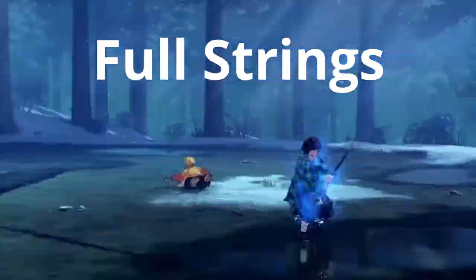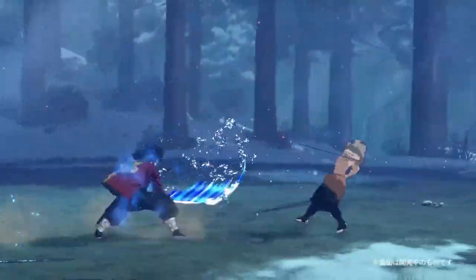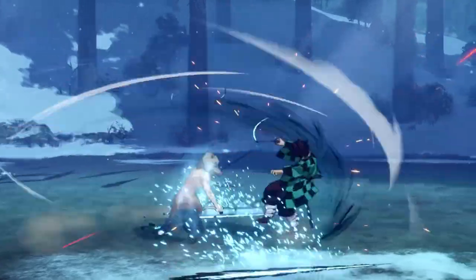This is an example of the full string with the down input that does a lot of damage. Here's Giyu's down full string, where it does an animation but doesn't launch the opponent into the air. And here is Inosuke's version.